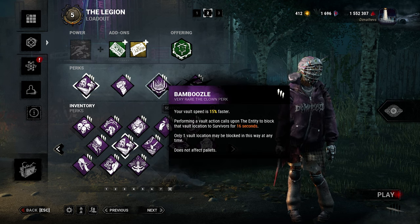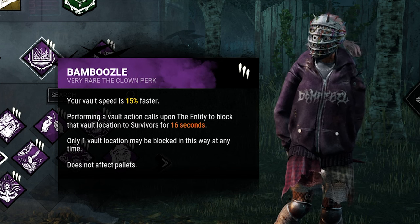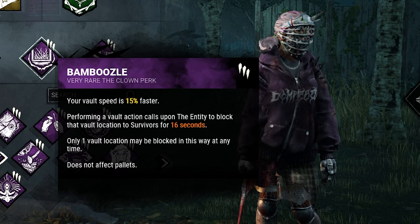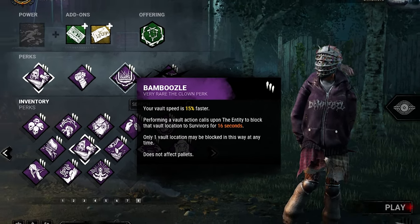Our third perk is a no-brainer, ladies and gentlemen — it's Bamboozle. If your build revolves around vaulting windows you want to do it faster, that's exactly what Bamboozle does. You're gonna vault faster, and it also very nicely blocks the window for the survivor.